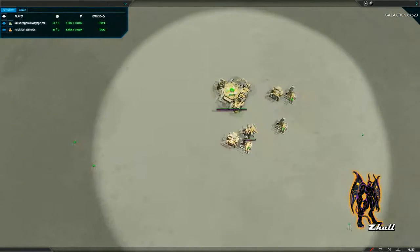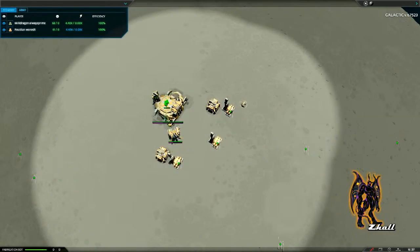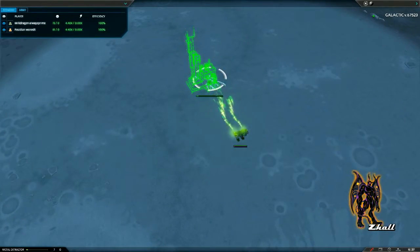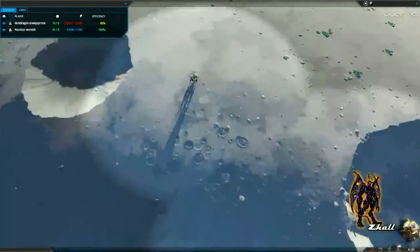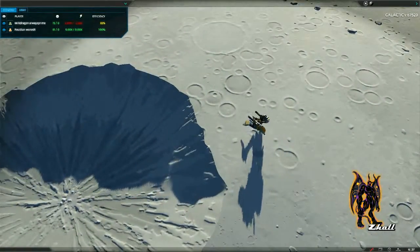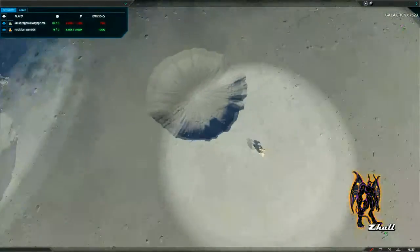Looks like the economies are totally tied up right now — 61 metal, 61 metal, 3.8k energy income. The armies are pretty much tied up as well. We've seen some fabrication bots start to roll out, going to start building metal extractors around the planet. There's a Grenadier coming out of Orange. Nice shadow on that crater there.